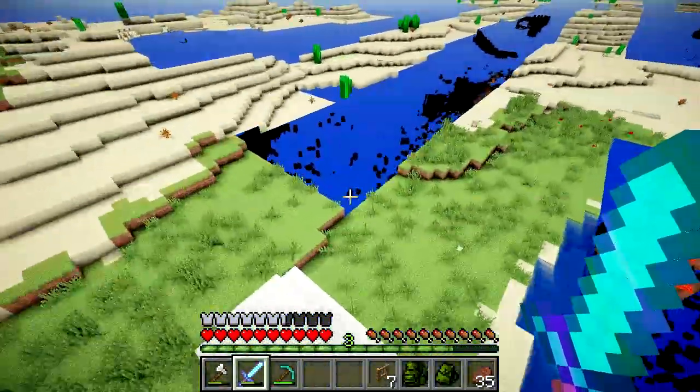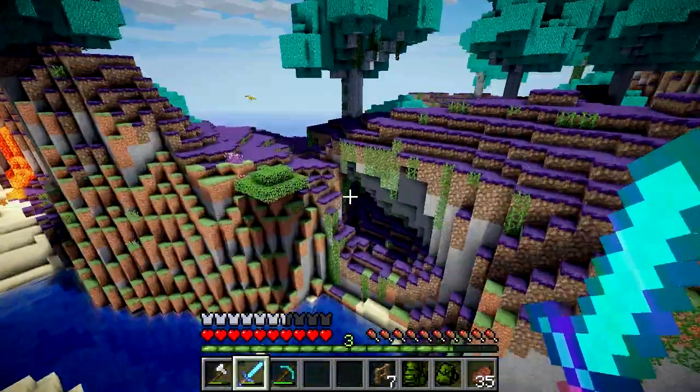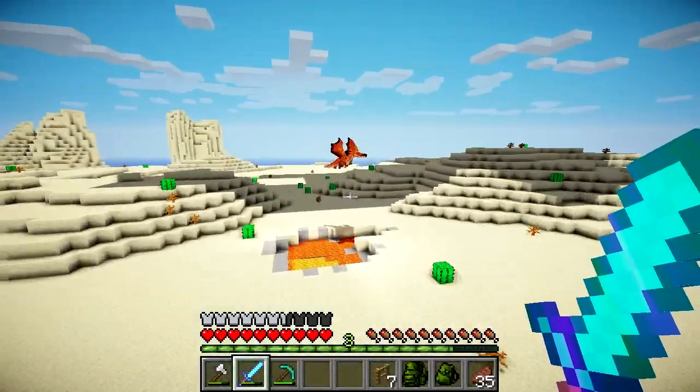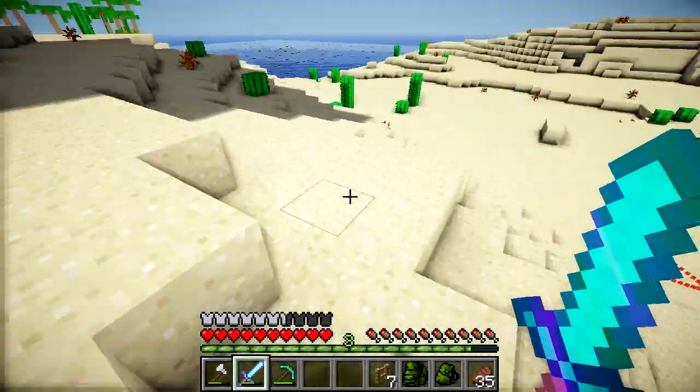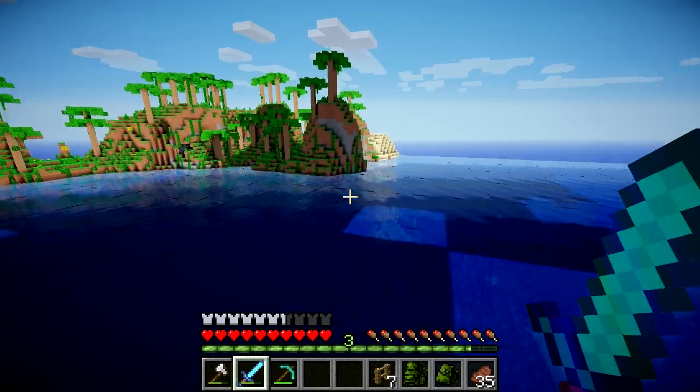I can actually see under the map at the moment because it's glitched out. I thought I saw some cobwebs but it wasn't cobwebs. Oh look, a wyvern lair on the surface! And look, there's a wyvern over there — let's go kill it. I killed it. Did it drop an egg? No, just dropped some XP. Oh, that's melons — I thought they were pumpkins. I got a bit excited then.